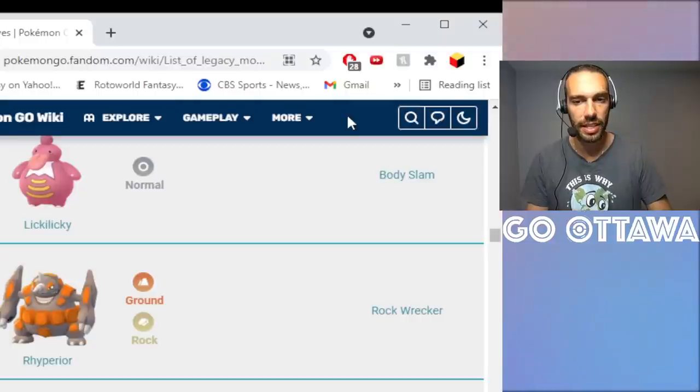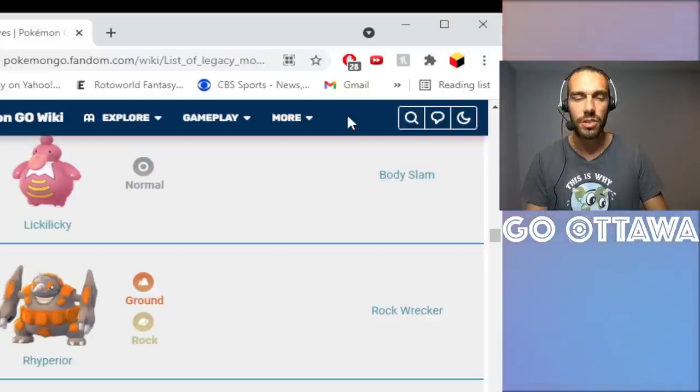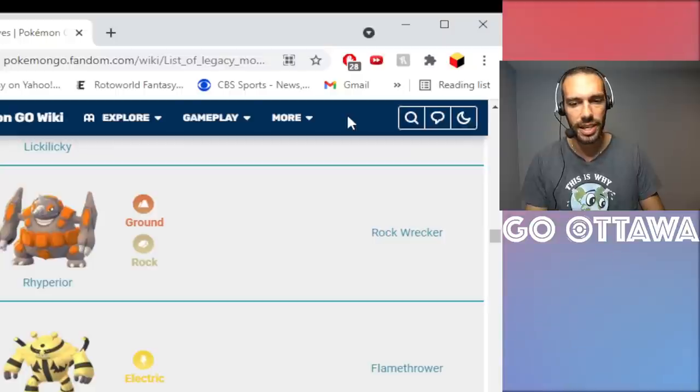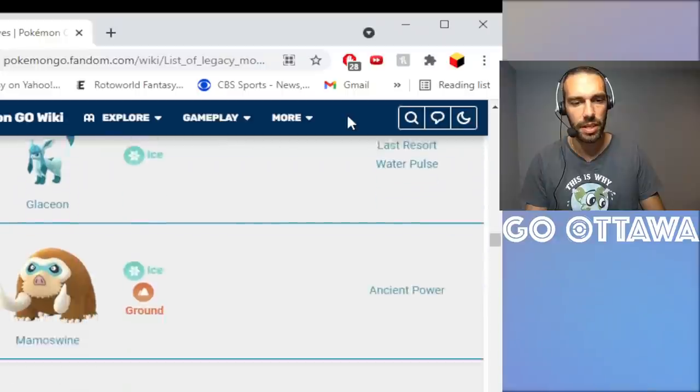Lickilicky with Body Slam — same as Lickitung. Lickilicky is super strong in the Great League. If you can get one, it's worth investing in Body Slam. Rock Wrecker is a Community Day move — worth getting but not worth the Elite TM in my opinion.